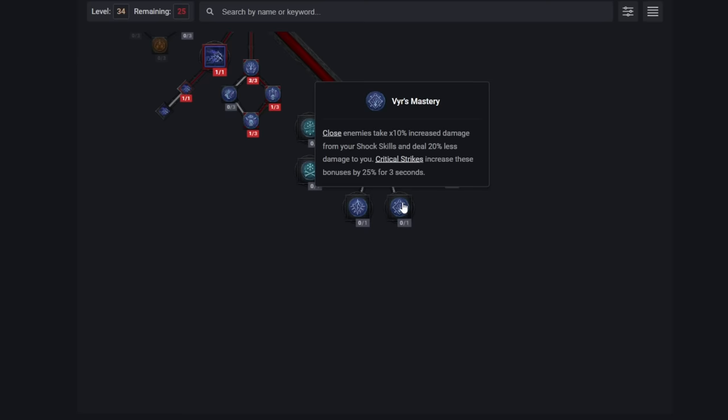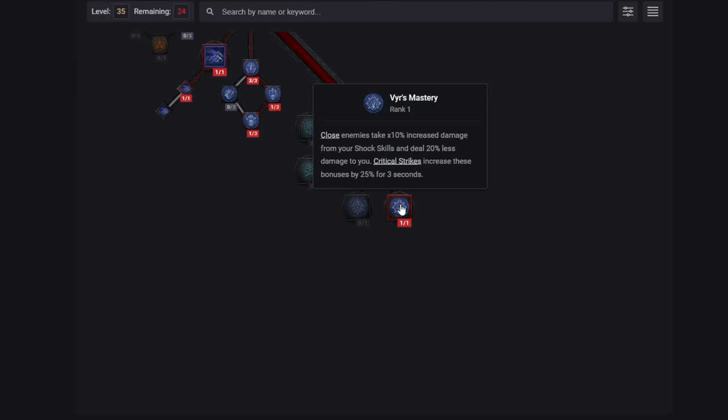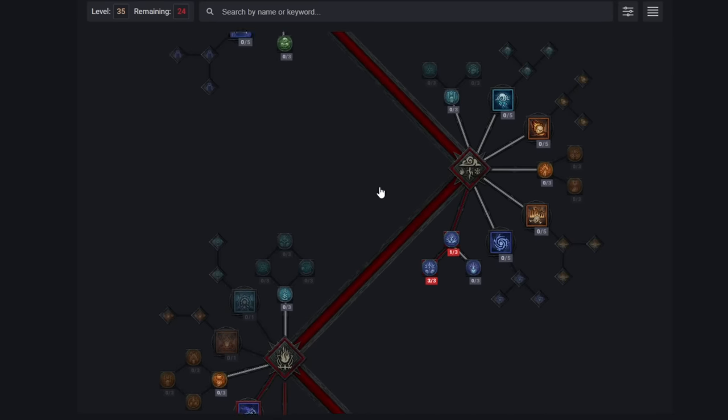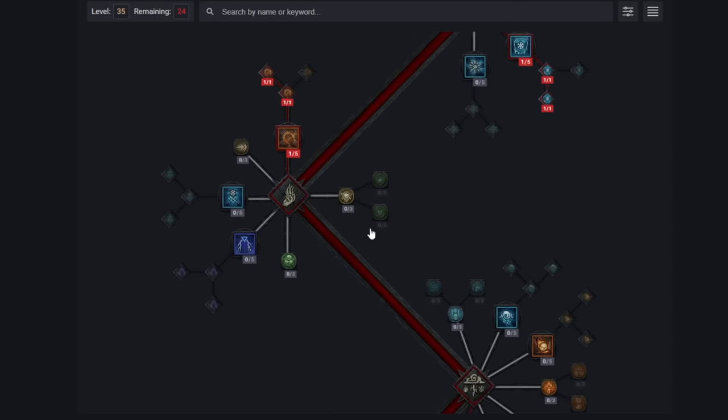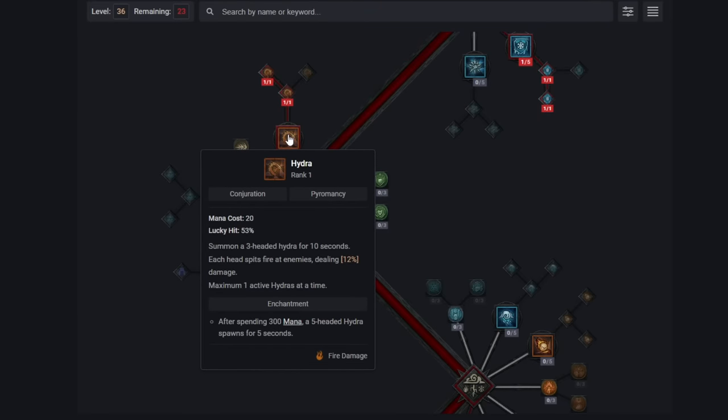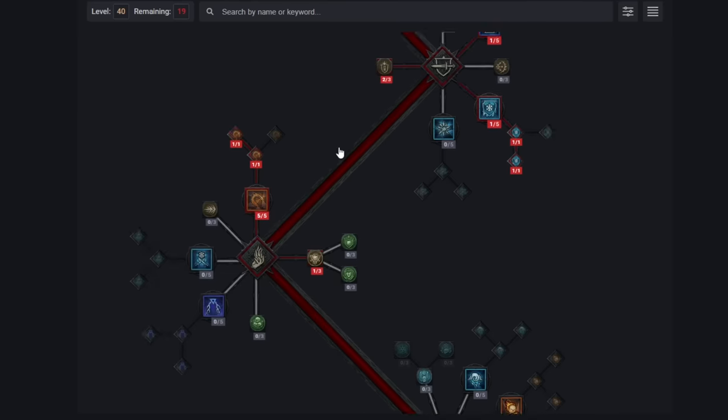Now we get our super passive in the form of Viye's Mastery — at close range, our class range, we do 10% more damage and take 20% less damage, and that gets amplified by critting, which we are doing constantly. With the general layout established, we can go back and improve things. We want one rank of Align the Elements so that when elites hit us they don't just blow us up between shields — it's a really valuable survival utility point. Then we want to finish Hydra, as it is a huge source of damage and worth all ranks to keep it permanently up and melting every enemy.